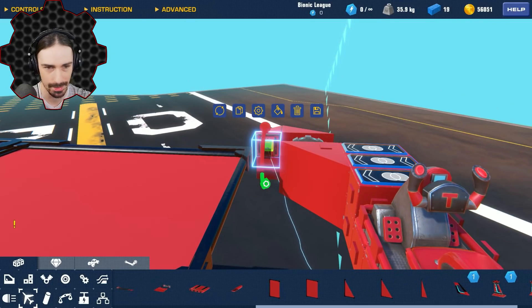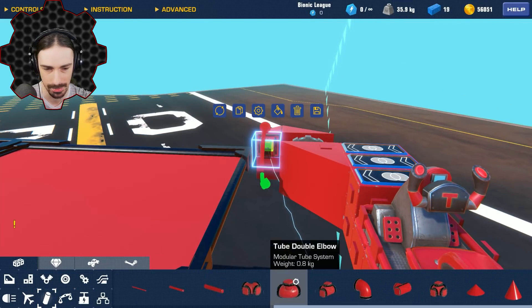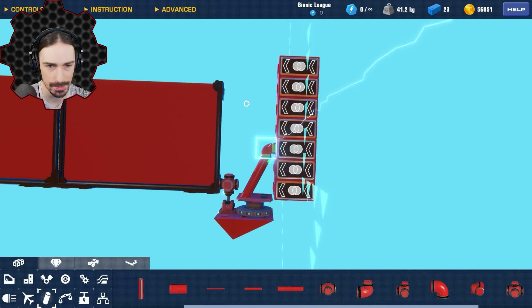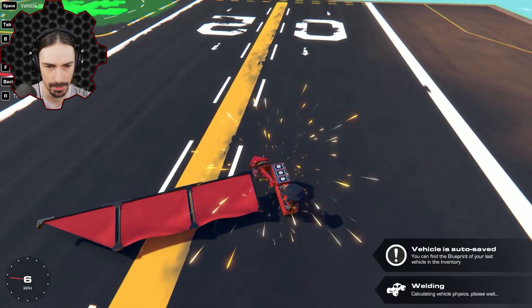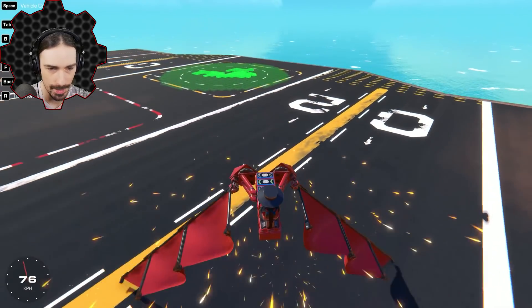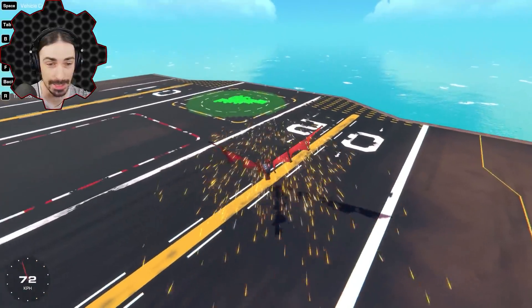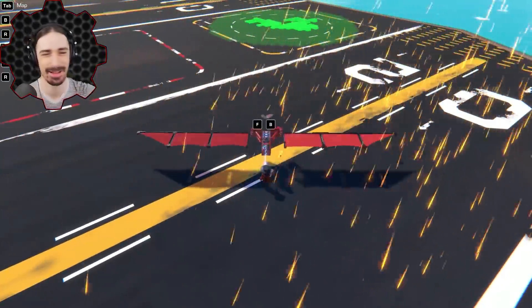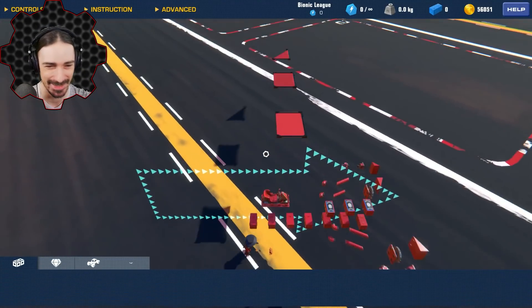I'm noticing these corners are kind of colliding so I'm going to change this into pipe pieces - I might need to change this into pipe pieces too. It actually has a pretty cool aesthetic, I like this. So what happens if I just copy and paste this to the other side? Oh my goodness, there it goes - we're off to a good start, we got off the ground already!